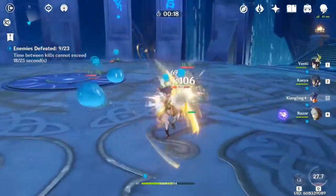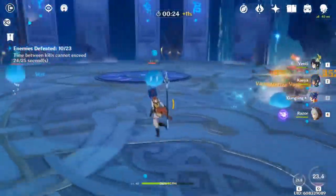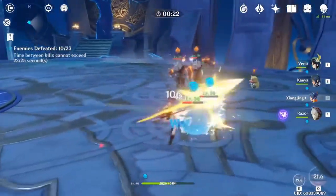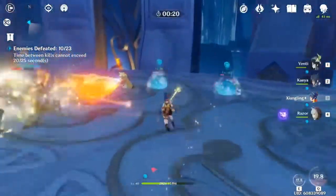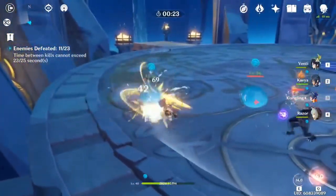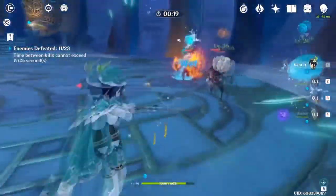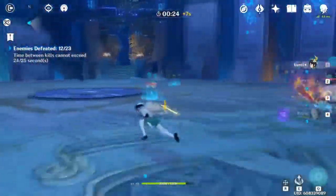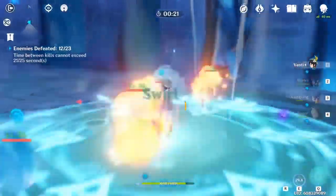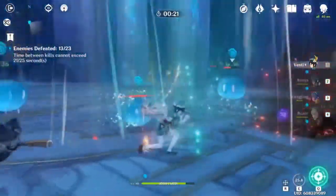You also have things like Soothing Waters, where two Hydro characters give you more healing, or Enduring Rock, which increases your resistance to interruption. There are a lot of resonances to look at — they all apply to pairs, so two Geo, two Pyro, two Hydro, etc. Try to build around whichever one best fits your playstyle. I'll put a link in the description to a page showing both elemental reactions and elemental resonance so you can plan your team.